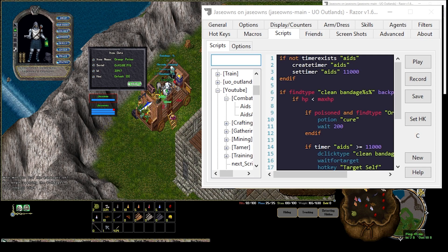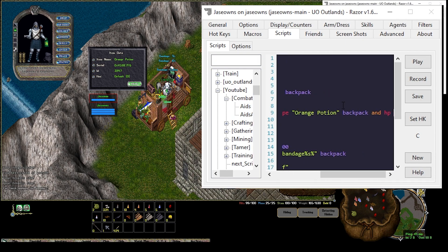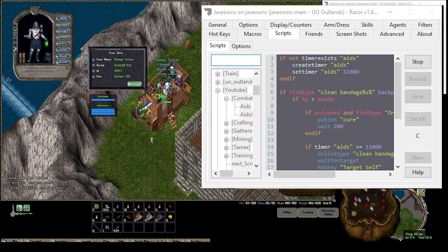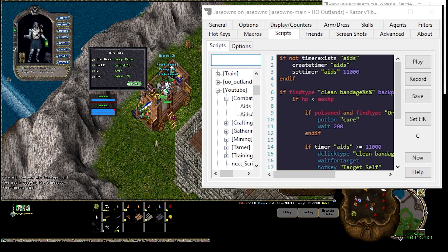So with hit point is less than 60 — whatever threshold you want — now if you're hitting this key, it's not only a heal but also a cure. What's cool about this script is it's spammable and it replaces your bandage self. Now it's also a hotkey to make sure that you're drinking a cure potion if you're poisoned and you're less than a certain amount of hit points.